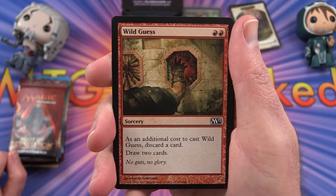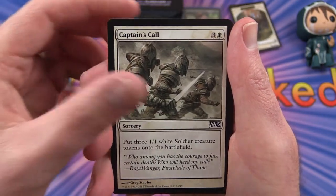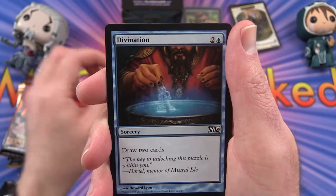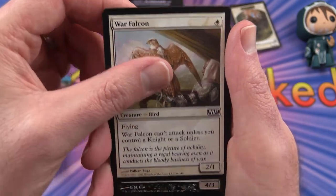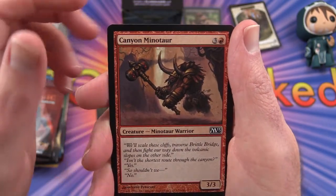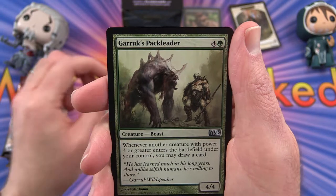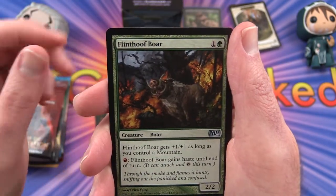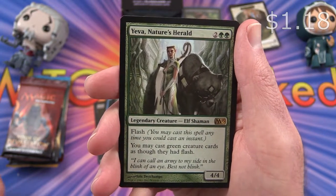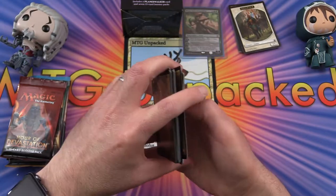Magic 2013 core set: we have Wild Guess, Dark Favor, Captain's Call, Mark of the Vampire, Centaur Courser, Divination, War Falcon, Zombie Goliath, Timberpack Wolf, Canyon Minotaur. Ring of Thune is the uncommon. Garruk's Pack Leader, Flinthoof Boar. And Yeva, Nature's Herald is the rare. And an Island.